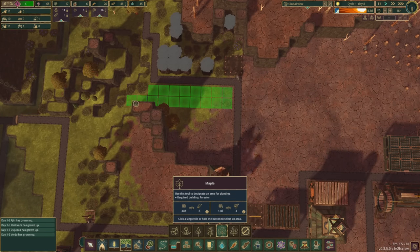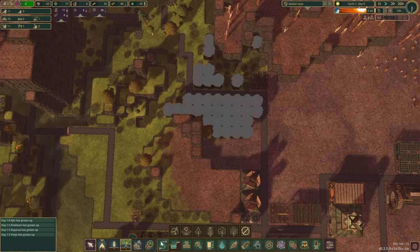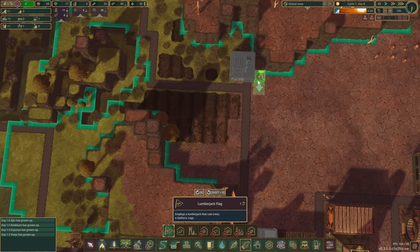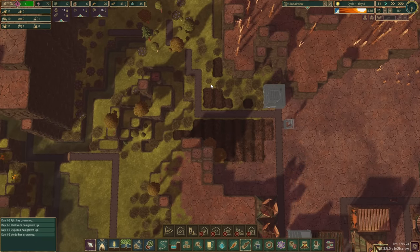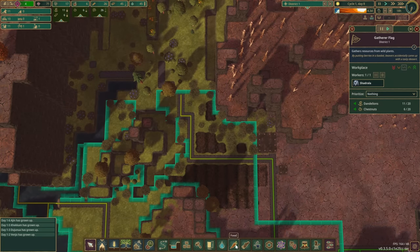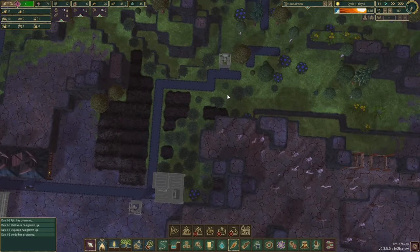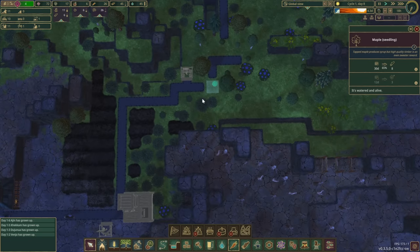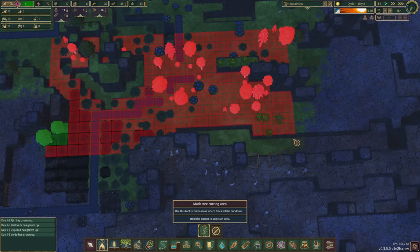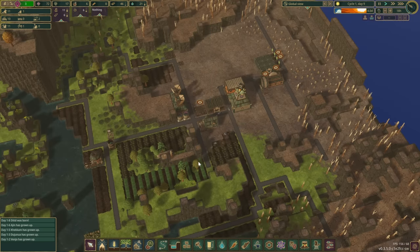We've got 25 logs — we definitely need the farm going very soon. There are still enough trees to collect. Do we want pine trees or go straight to maples? There are some maples here — I think we'll be fine. Let's tidy up, do another gathering flag over there. Once this tree is fully matured we can tidy it up — just mark everything and once all these trees are gone we can dig it out.